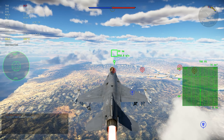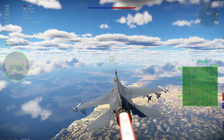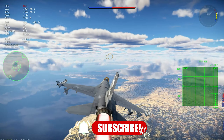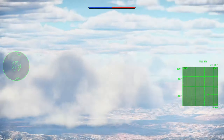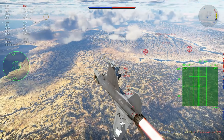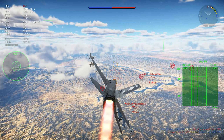This aircraft would have different engines depending on the block. The Block 30, Block 40, and Block 50 all have their own upgrades. The Block 30 gets anti-radiation missiles and AIM-120s, plus better electronic warfare equipment. The Block 40 gets the Lantern pod and basically all-weather and night attack strike capabilities. The Block 50 gets better navigation systems, GPS, and stuff like that.